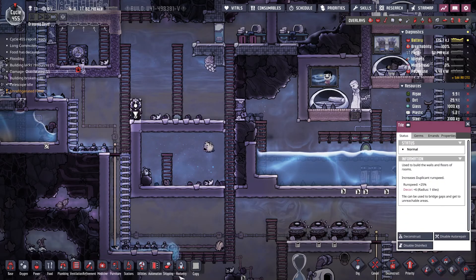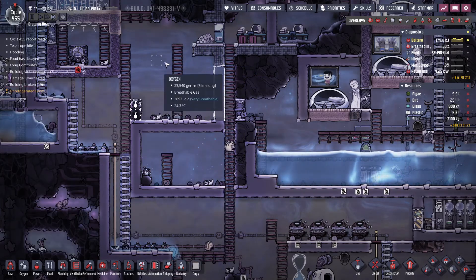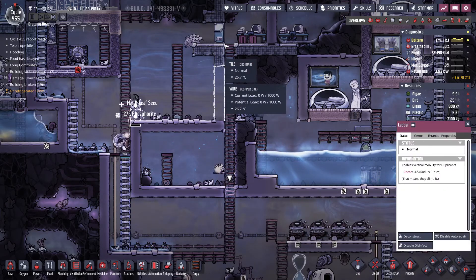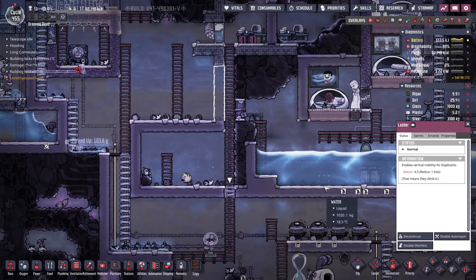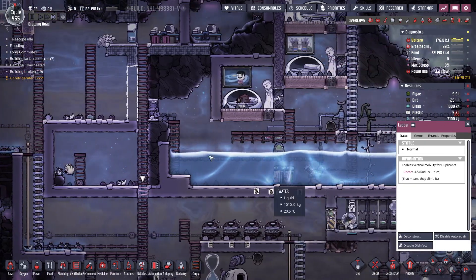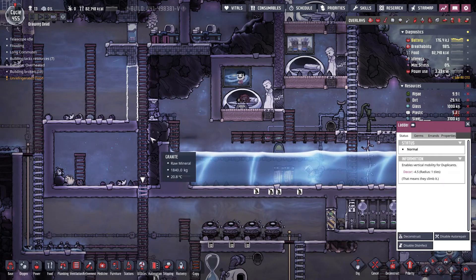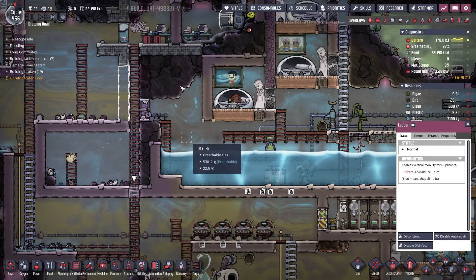What we'll start with is we might just take this, copy that, and build that there so that we can continue to work out here. But what we're going to try and do is isolate the inside for now. Once that's built, we'll unlock that door - actually, we can probably just deconstruct that door. And then we'll try and knock out as much of this granite, because that can be the location of another bedroom.